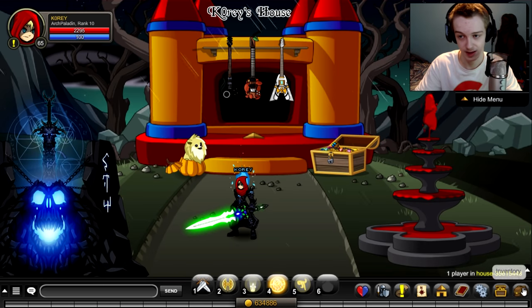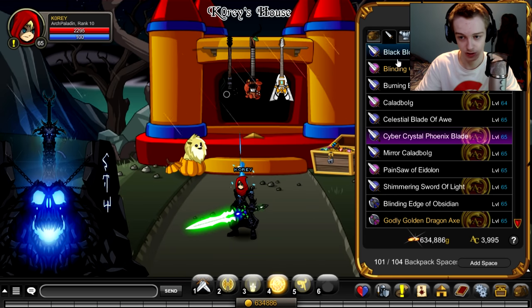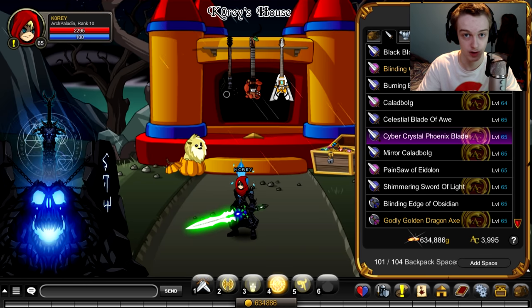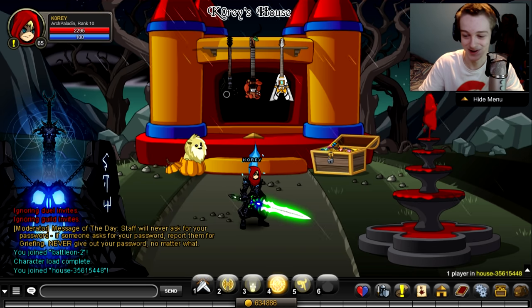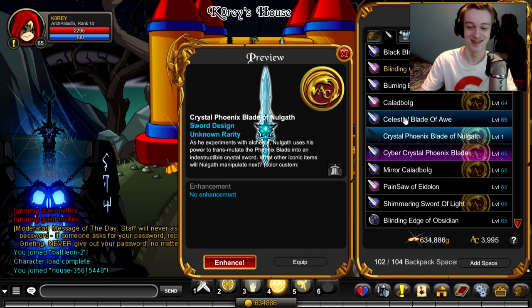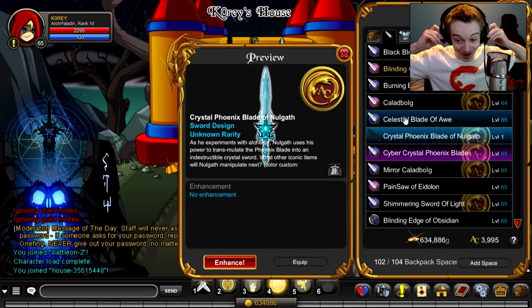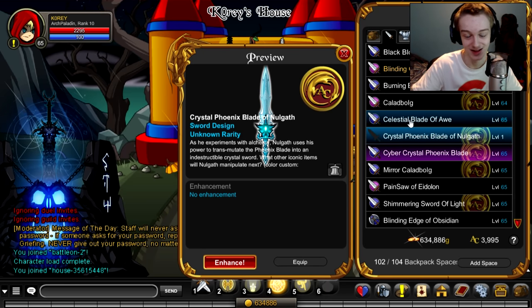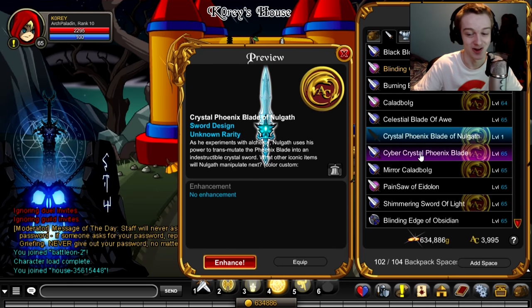So we go back in-game — it won't be in our inventory right here, we have to re-log. I'll see you guys when I re-log. Okay, did it work? It worked! So we just got a juggernaut item of Null Gath for free.